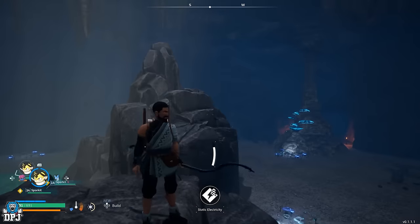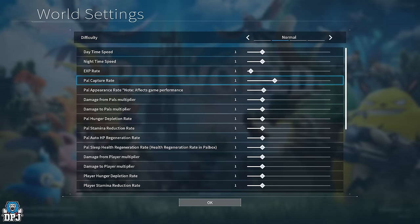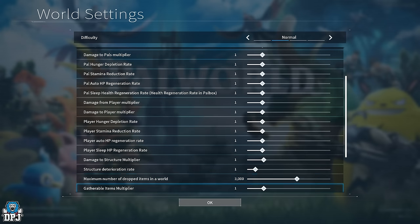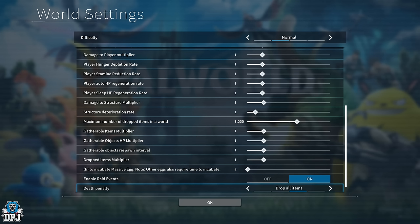Before you even start the game, you can create your very own custom world which can drastically change the way the game plays for you. I personally stuck to normal difficulty, but if you select the customise option, you can customise everything from your carry weight, to your damage output, your farming and crafting efficiency, what happens to your gear upon dying, and so much more.